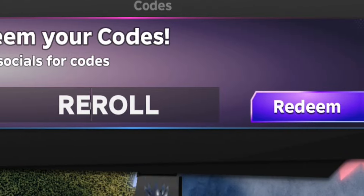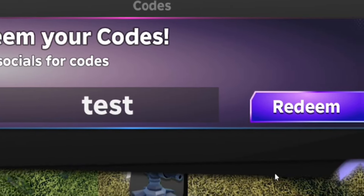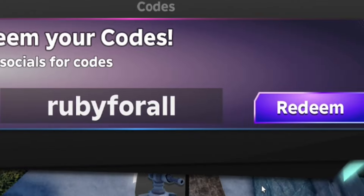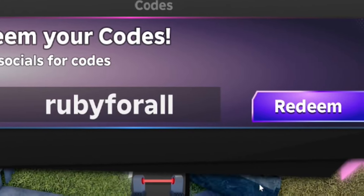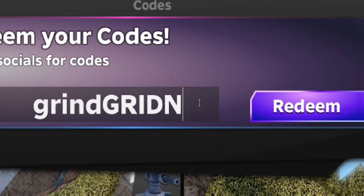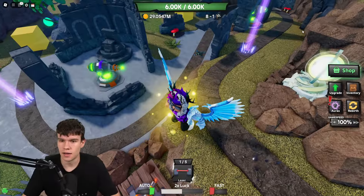Next, redeem code 'test' — lowercase T-E-S-T. After that, redeem code 'rubyforall' — R-U-B-Y-F-O-R-A-L-L. That will give you more awesome rewards inside Tower Defense RNG, and grinding those two rubies is pretty cool.